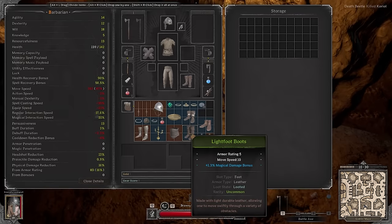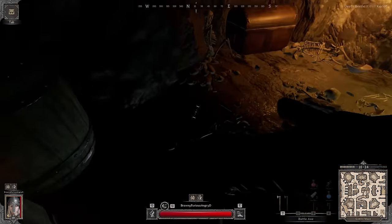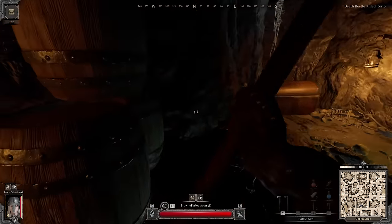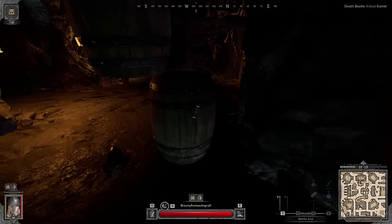We found dashing boots with plus one move speed - that's our first good upgrade as they increase our move speed slightly more than lightfoot boots. We'll stick with those.